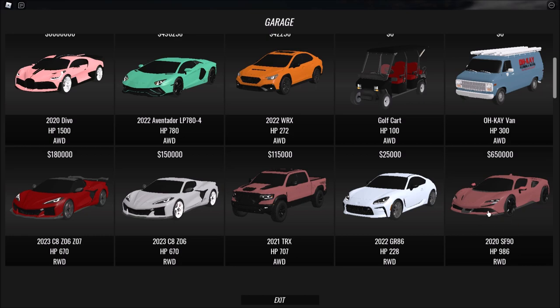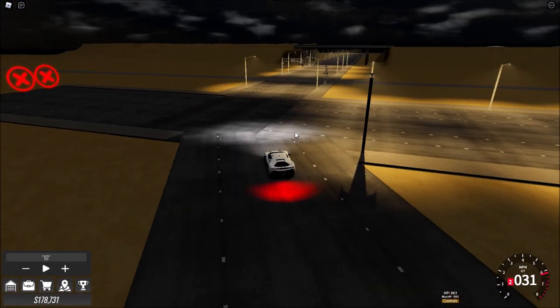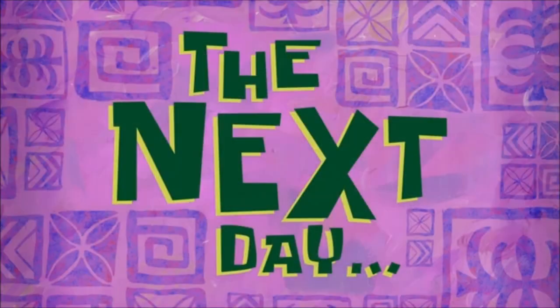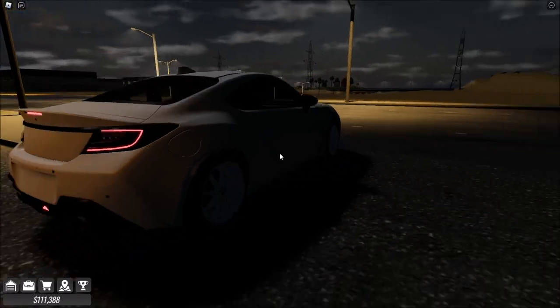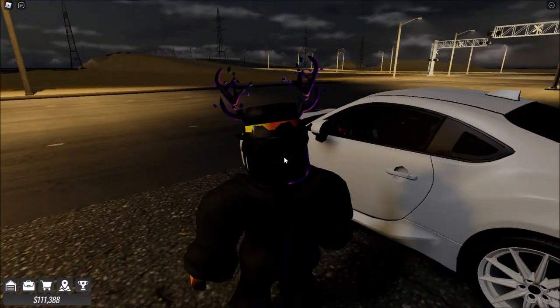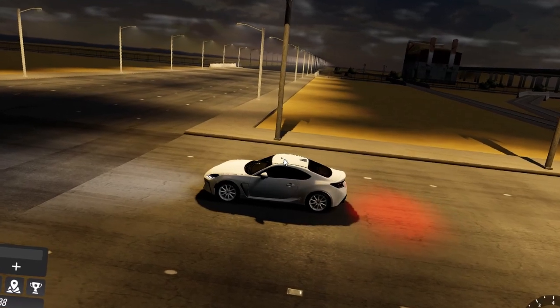You've got the SF90 Ferrari over here - what, 1000 horsepower stock? Are you kidding me? We're gonna upgrade this car. If you were an alpha player, you get this 25,000 Toyota GR86. Jesus Christ, that sounds so nice.